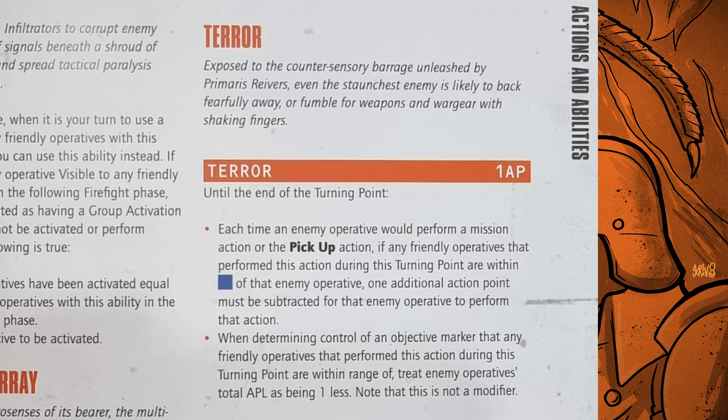Then you've got Terror, which is only for your Reaver operatives. For one AP, until the end of the turning point, each time an enemy operative will perform a mission action or pickup action, if any friendly operatives that performed this action during this turning point are within blue of that enemy operative, one additional action point must be subtracted for that enemy operative to perform that action. The second bullet point: when determining control of an objective marker, treat enemy operatives' total APL as being one less — not a modifier. So generally people will need three operatives to control an objective from you unless they're elite. It's more useful than the Multi-Spectrum Array overall.